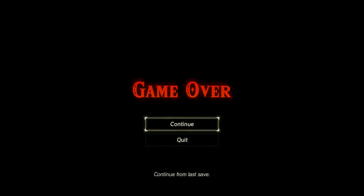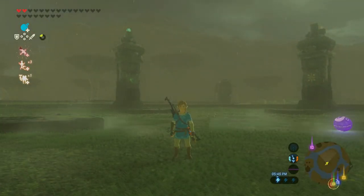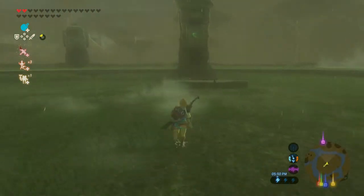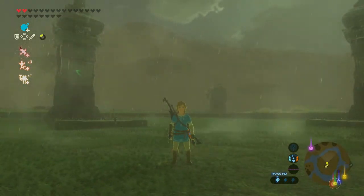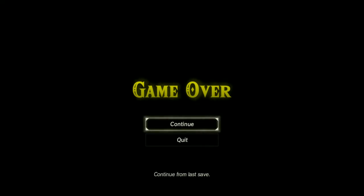Our third dumb way to die is here in the Thunder Plateau. You might just be walking around having a casual time and you're like 'hey, why is my metal shield sparkling?' Well, that's because you're about to get struck by lightning. This happened to me a lot when I started playing — I was headed over to a Divine Beast and I'm like 'wait, why is my shield flashing?' And then I died to lightning. Please don't do this.